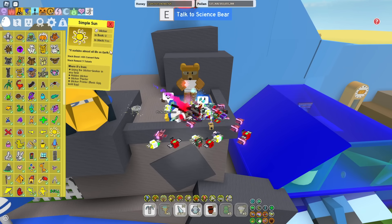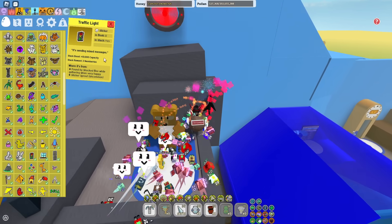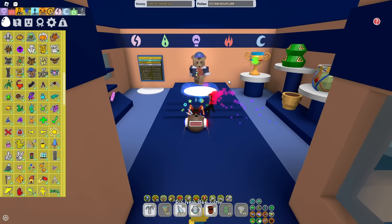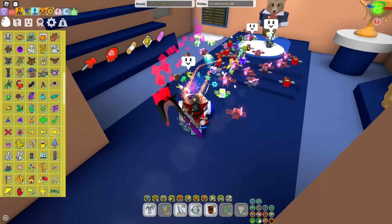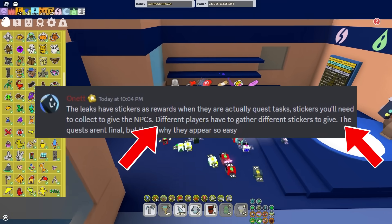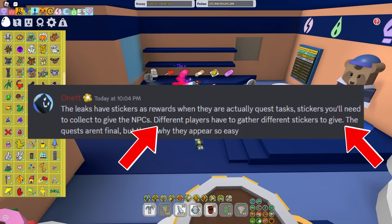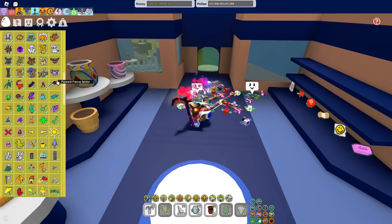For Science Bear, it will definitely need a simple sun — three of them actually — and some traffic light stickers. The Dapper Bear's quest and maybe Science Bear's may actually be different for everyone, because Honor said that some of the quests will actually be different for every single player, and that's basically just the sticker part.